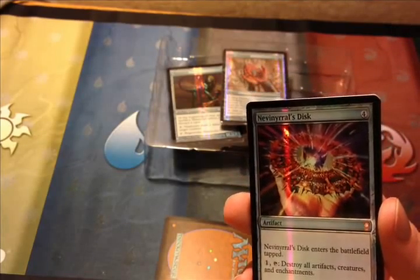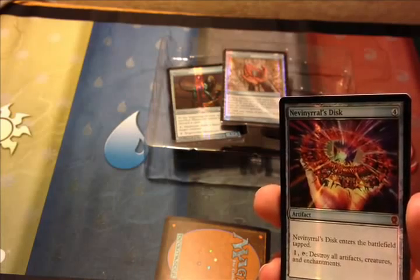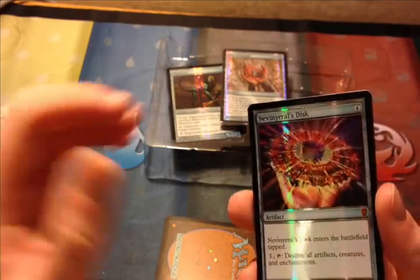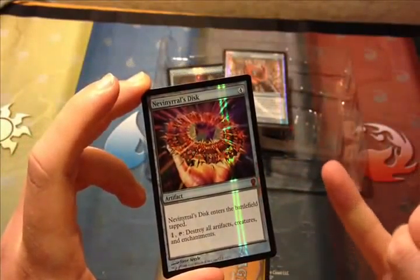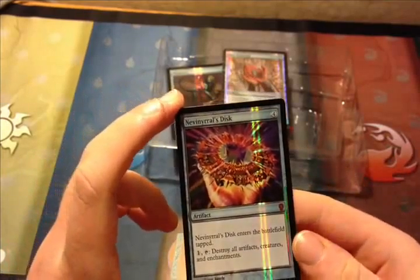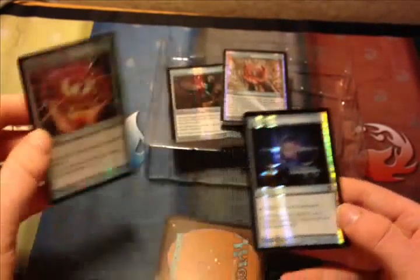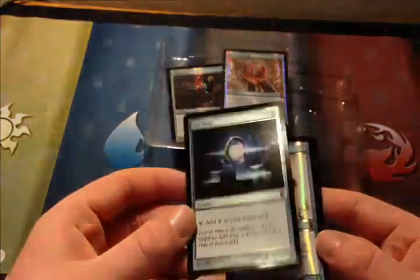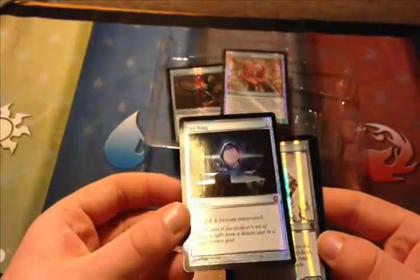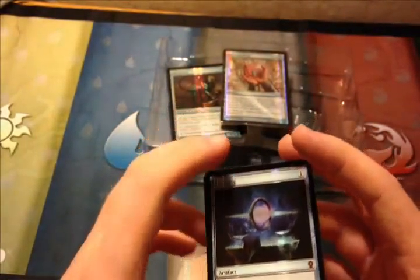Nevinyrral's Disc, which I believe was also featured in the art around the cards on the box. It's from Limited Edition Alpha, August 1993, and last printed in 5th Edition, March 1997. Four mana, enters the battlefield tapped, so next turn you untap it. Pay one to untap and destroy all artifacts, creatures, and enchantments. I believe this would be included in that — destroying this artifact as well.